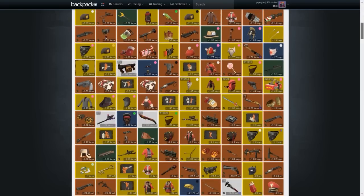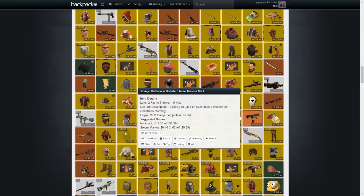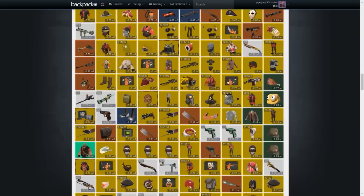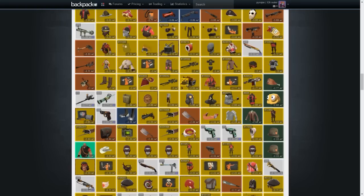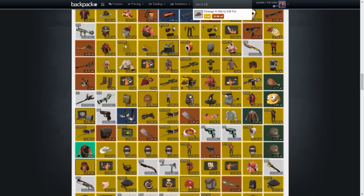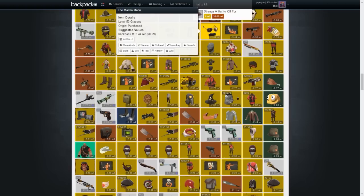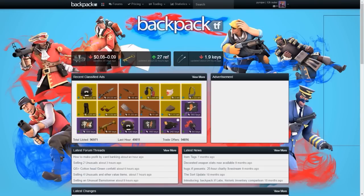Sorting by value shows the most to least expensive items and displays the price in keys and refined for every item you own. For example, I can tell instantly that this Deep Cover Operator is worth 3 ref because it says so right there. If you want to find the price of an item you don't own, it's also very simple - just type it in the search bar. For example, searching the Hat to Kill shows it's 6 refined, and a strange variation is 10.66 refined. Strange is essentially the same as a unique item but it counts the item's stats, so a strange weapon will count kills.